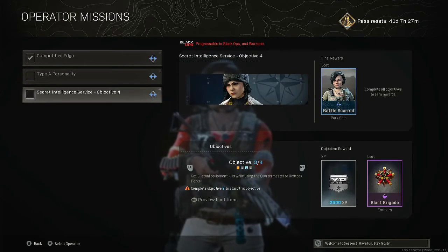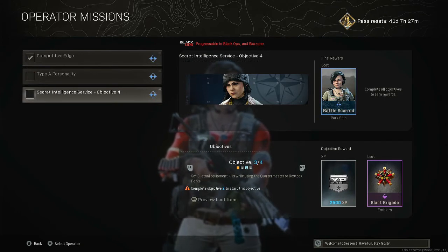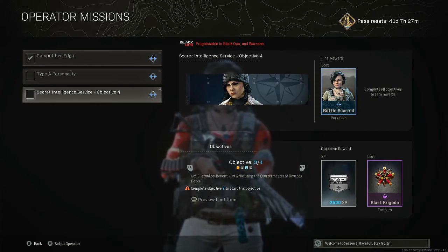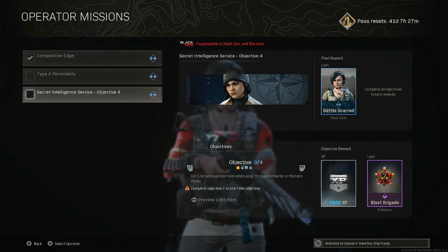The third objective is to get 5 lethal equipment kills while using the Quartermaster or Restock perks — basically grenades, C4, anything of that nature — with Quartermaster or Restock equipped. That will unlock the Blast Brigade emblem.